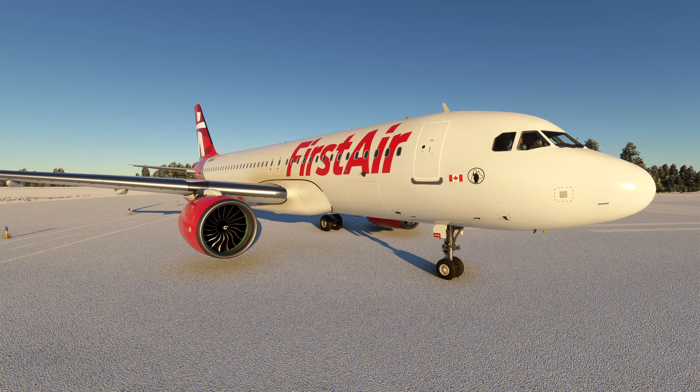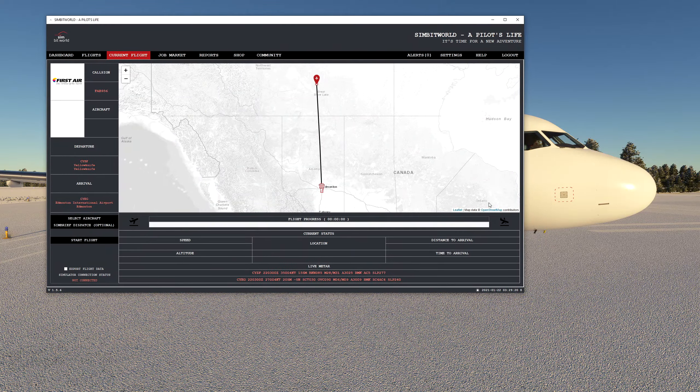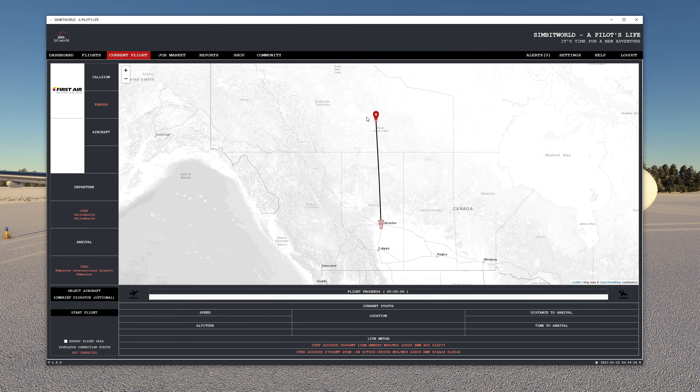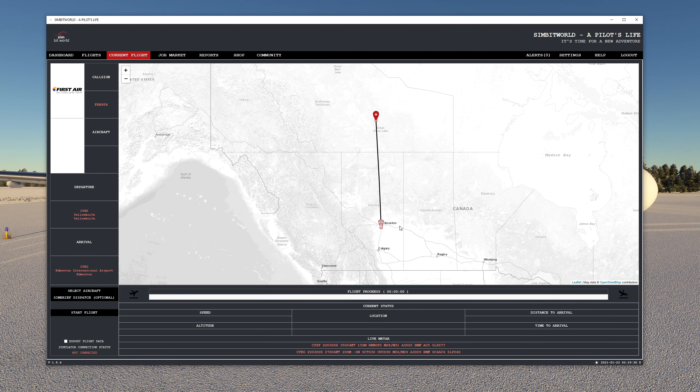With that said, let's grab the app and bring it over here — let me just make this a bit bigger for you. We're going to be starting right up here in Yellowknife and working our way down to Edmonton, so it's about 550 nautical miles.